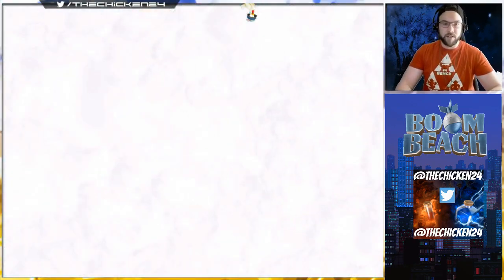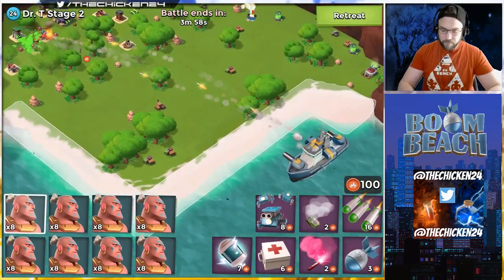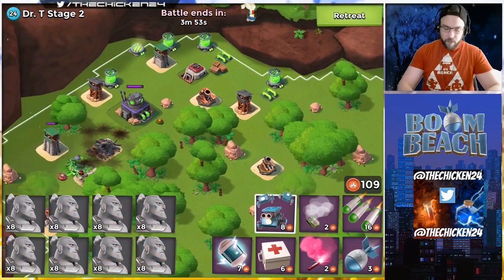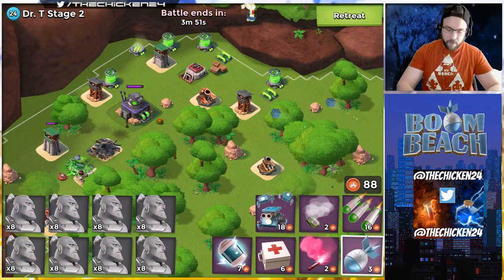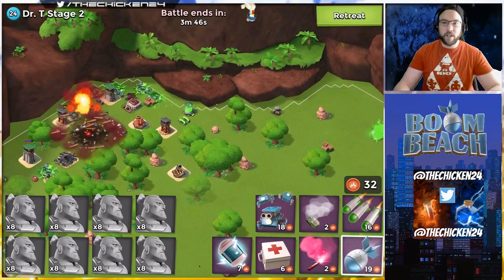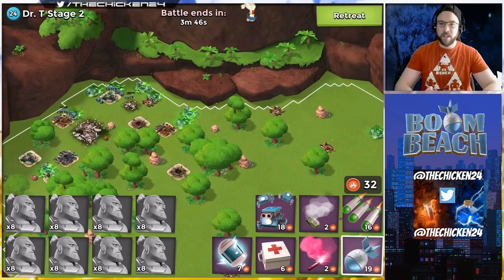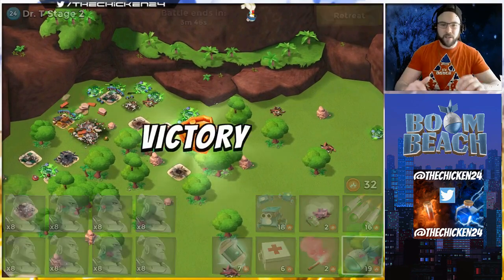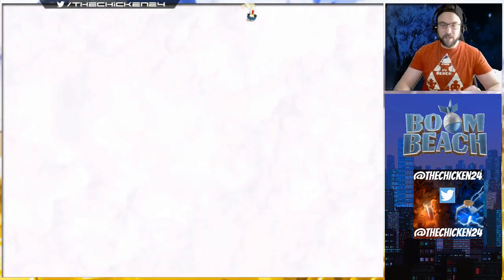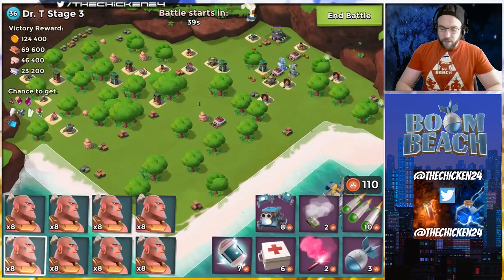We're gonna try to do it with warriors - if not I might switch to something else. I've got a ton of diamonds loaded up from the last Dr. Terrence. Let's clean up these boxes and take out the free stuff. No real strategy on these earlier stages, it's just clear the junk and then make right in. We're in this mystical forest today.